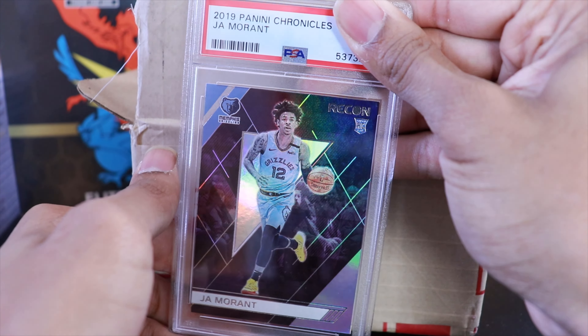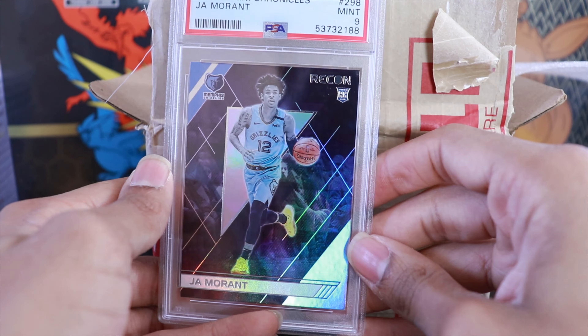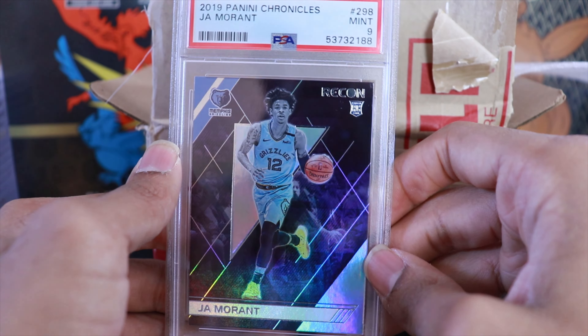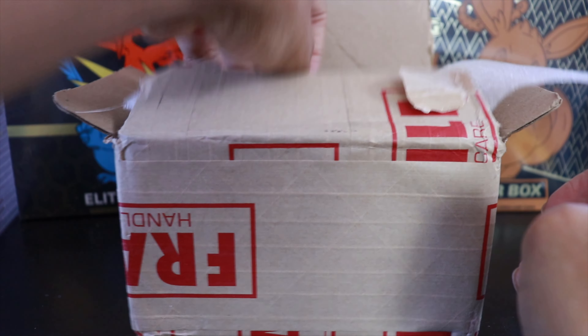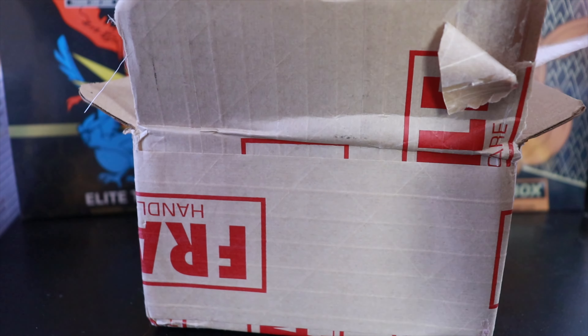We have yet another Ja Morant — this one is Recon Chronicles — and another 9. It's a cool card. I thought it might be a parallel but it might just be the base. Still a very cool looking card, and a 9 on that one. PSA 8 has been our low bar so far — I don't think I've ever submitted a pack-fresh card and gotten below an 8.